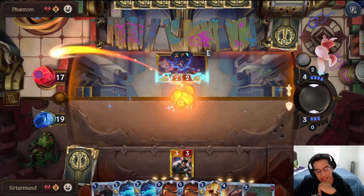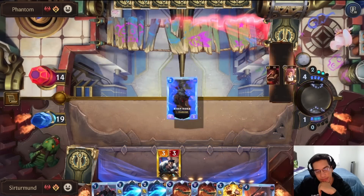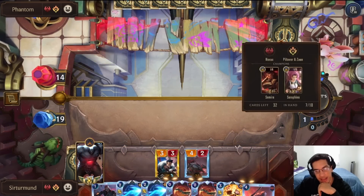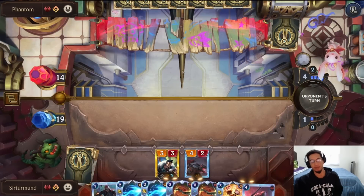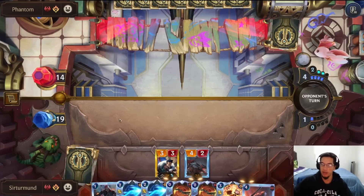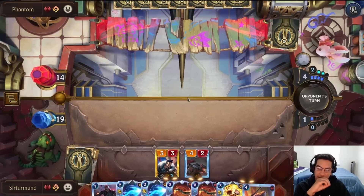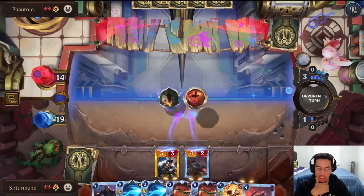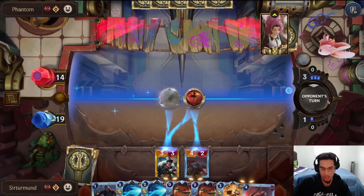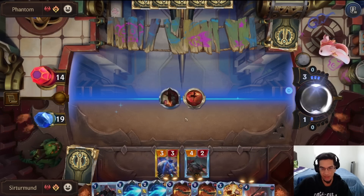We have three, five, seven damage. Let's just play the Risen Rider. I just need to push as much damage as possible before the opponent gets to the Plaza Guardian turn. This is one of the reasons I really like Draven Sion for this upcoming Runeterra Open — it pushes so much damage. And you can kill the Draven all you want, that's fine.